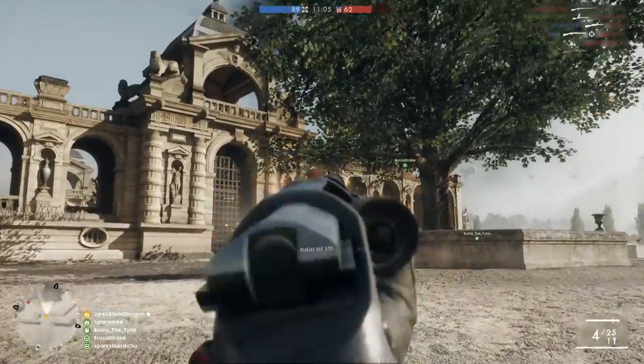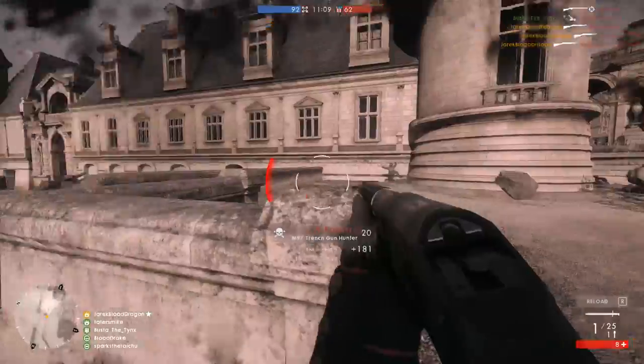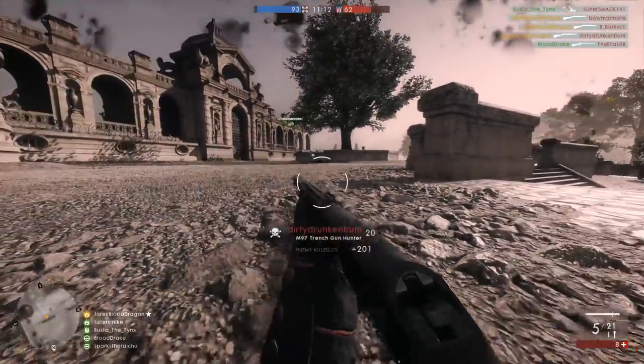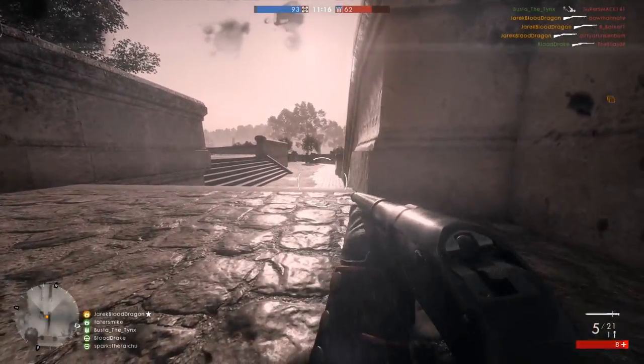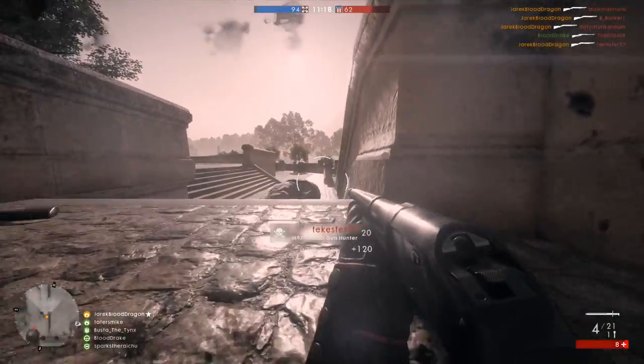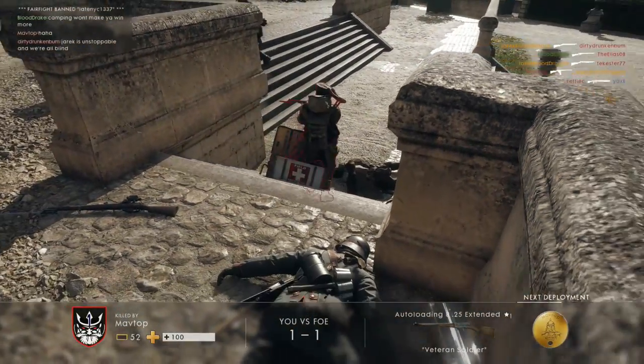Honestly, I do think the Trench Gun Hunter is probably one of the more underrated guns, purely because it's overshadowed by the Model 10 Hunter. It is actually quite good, and as you were seeing in this footage, I can get kills at pretty far ranges. So once again, just pick up the Trench Gun Hunter — it is by far the best variant out of these three. That about sums up my gun guide, hope you guys have enjoyed it, and I'll see you guys next time.